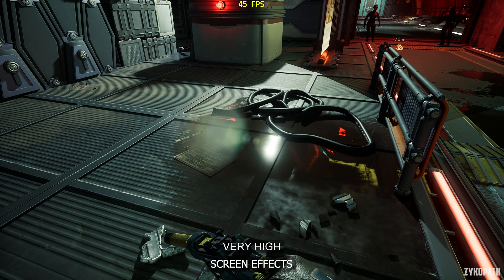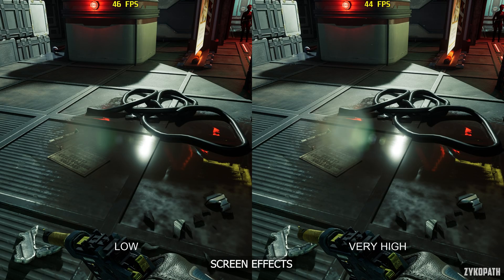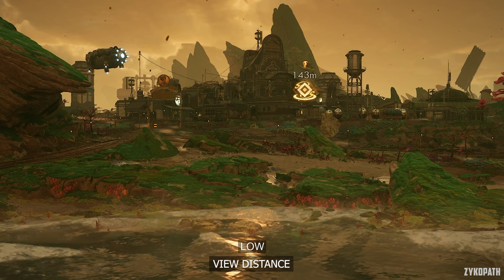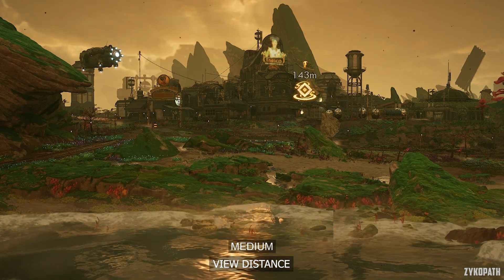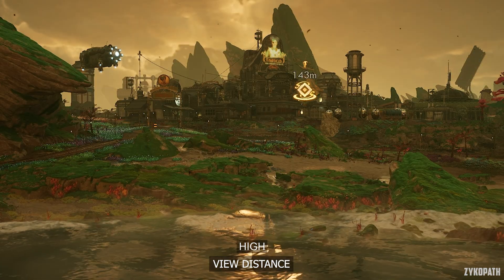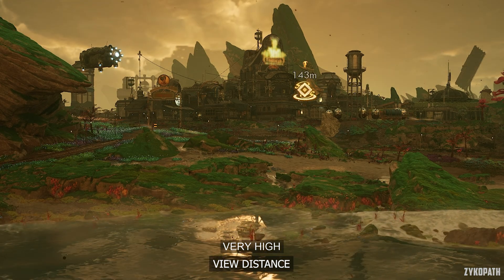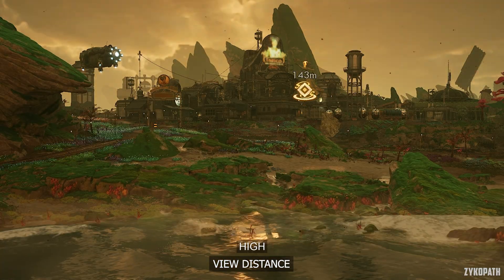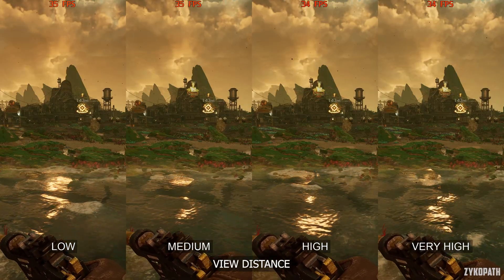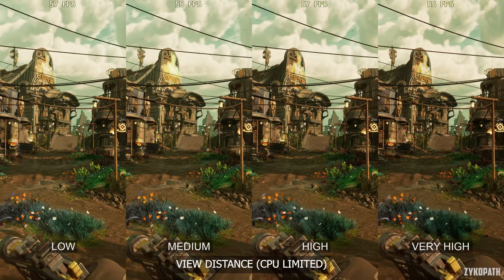The screen effects setting enables things like chromatic aberration, depth of field, higher resolution lens flares, etc. Even on very high, the performance impact is negligible. The view distance setting gradually increases the level of detail and grass render distance. The improvement from high to very high is very hard to notice, and performance-wise it has a very small impact. But the CPU performance hit can be a bit more on very high, which is why I recommend using high for the best balance — giving yourself a small boost to CPU performance, which is heavily needed in this game.